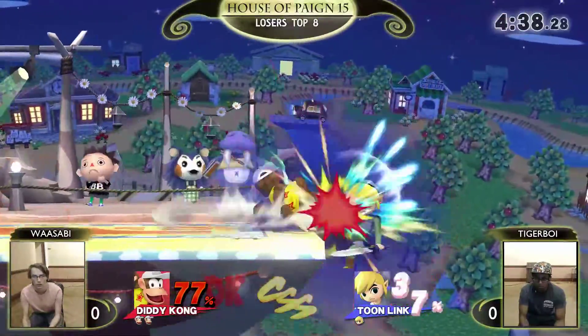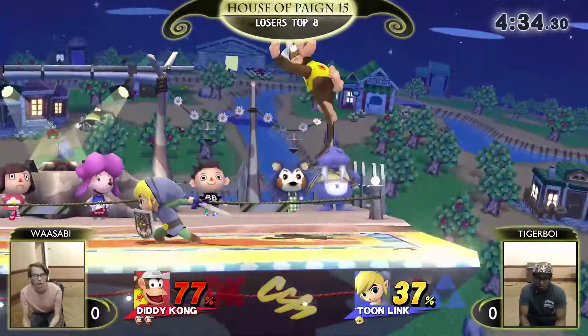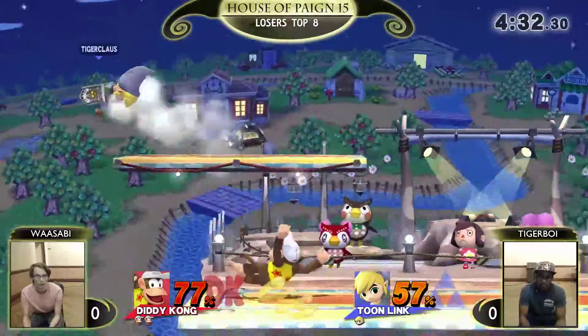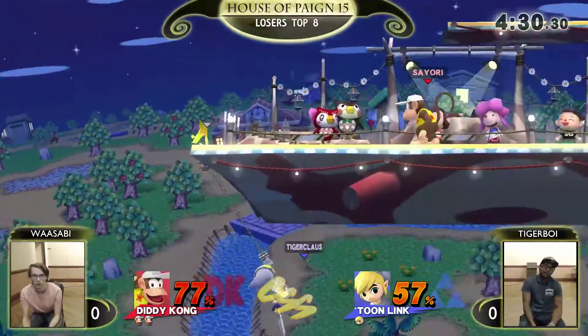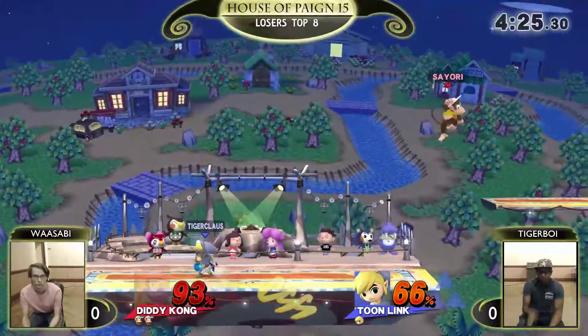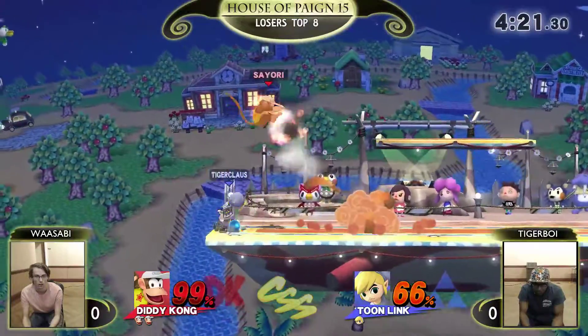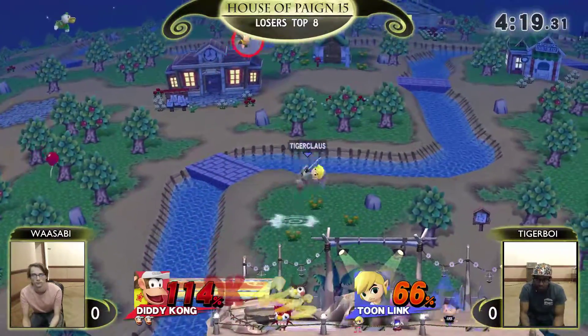Yeah, please don't — for the sake of my commentary career. Still, like, when you see these item player characters, both players experienced using bombs and bananas — it's always fun watching them play with each other. That catch there worked really well and then drops it, back airs. It's just fun to see this. Both of them were using it. It doesn't matter if it's a banana or a bomb.